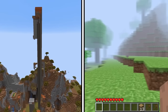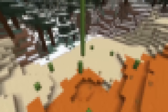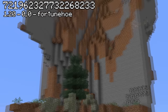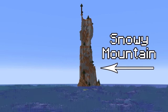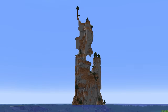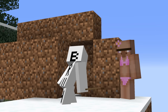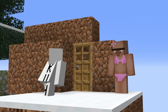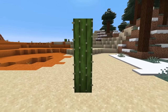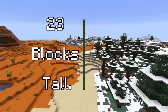Now instead of looking at seeds with the craziest structures, let's take a look at seeds with the most insane terrain generation, such as mountains and biomes. This seed right here has one of the craziest snow mountains you will ever find in Minecraft — not only does it go up to almost Y270, but it's a gigantic monolith sticking out of the middle of the ocean. Now, what about a cactus that is not three blocks tall, not six or nine blocks tall, but 23 blocks tall?